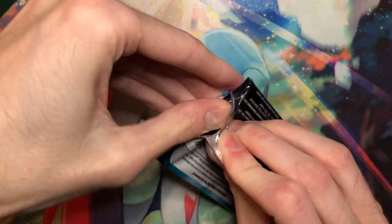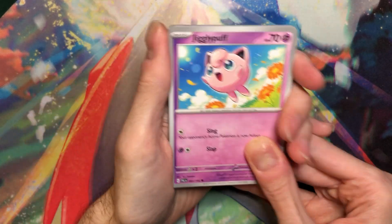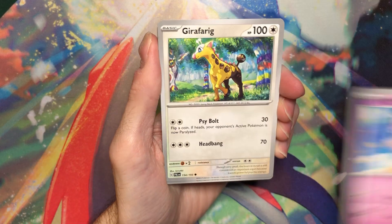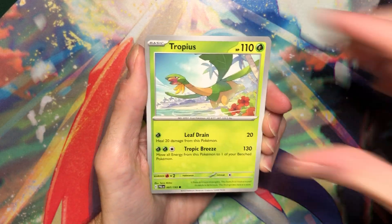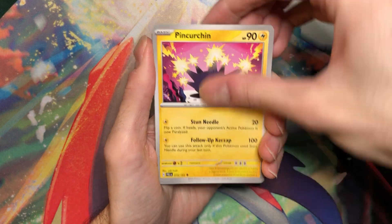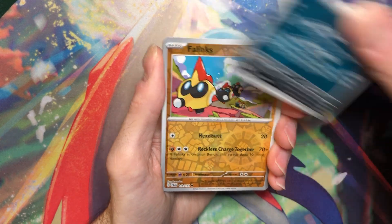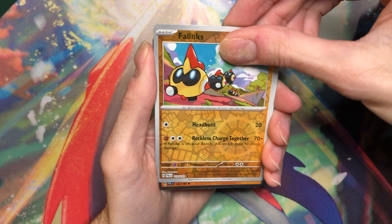I do really like the Tinkaton Special Illustration Rare, I wouldn't mind pulling that. I would just have to rearrange my binder. Every time a new set is revealed, as it's getting revealed, I kind of plan out my binder. The way I planned it out did not include any of the Tinkaton line, so I'm kind of gonna go by what I pull and see.